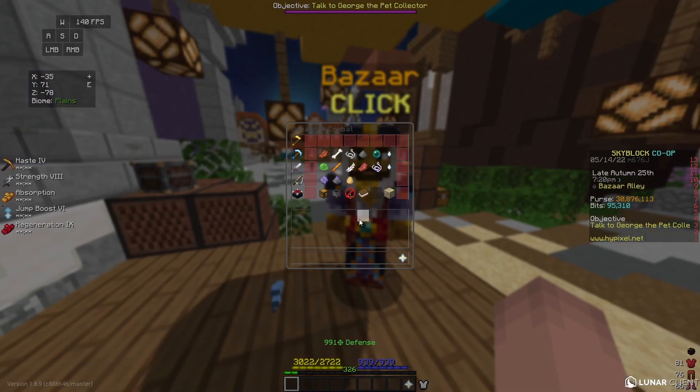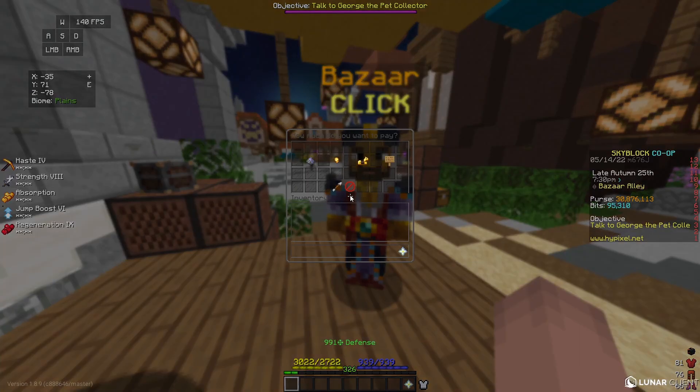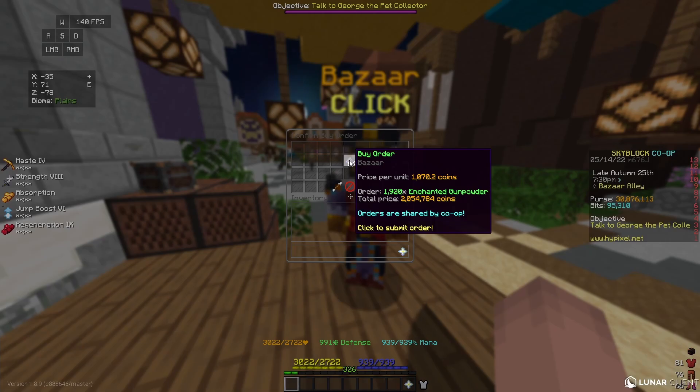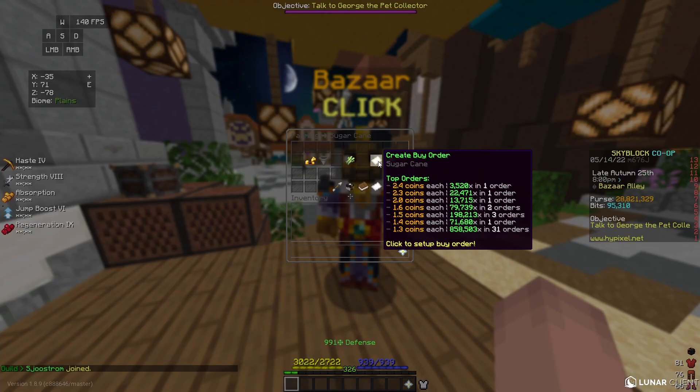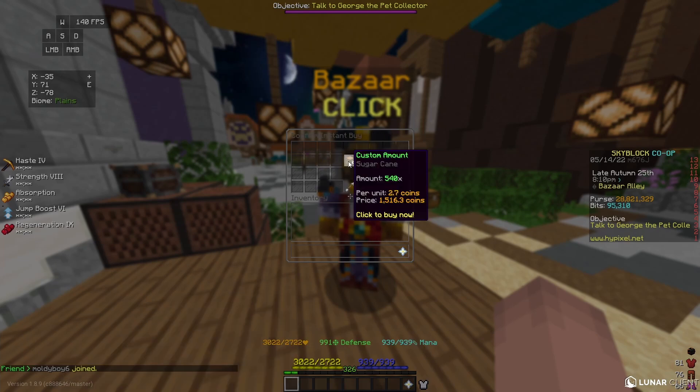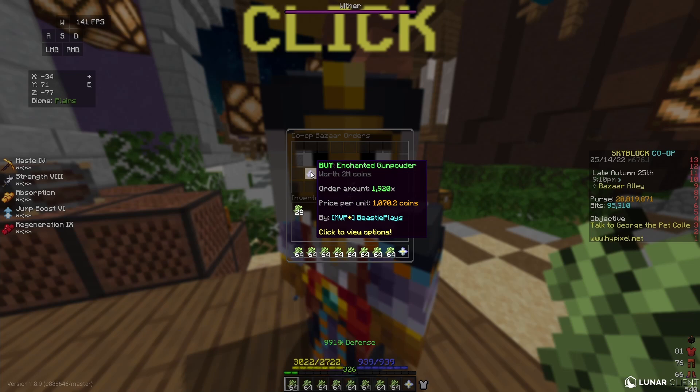For my next flip, I'm going to go to the Combat section, go to gunpowder, and put in a buy order for 1,920 enchanted gunpowder. This cost me 2.05 million coins. Next, I'm going to go to the Farming section, go to sugarcane, and buy 540 sugarcane. This cost me just 1,500 coins. Depending on when you try this flip, you may be able to buy the enchanted gunpowder instantly to save some time as well.